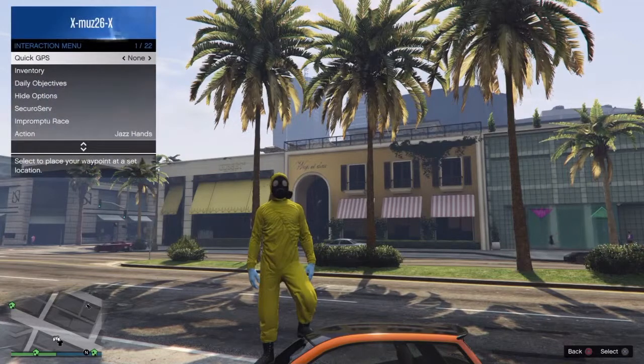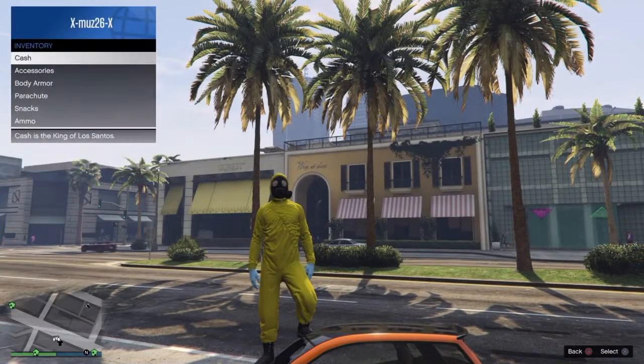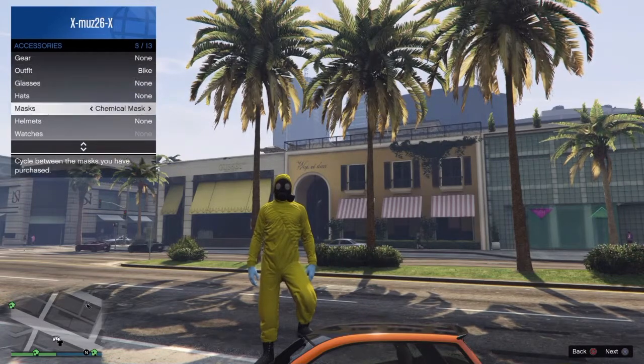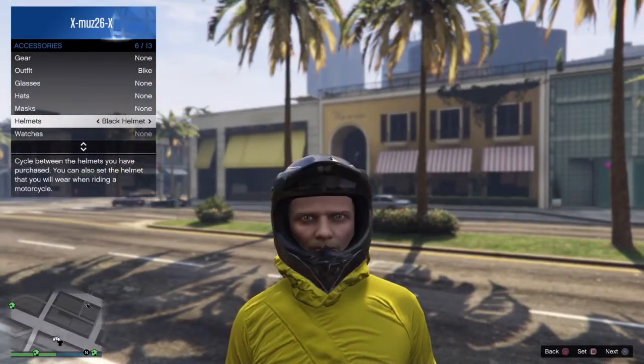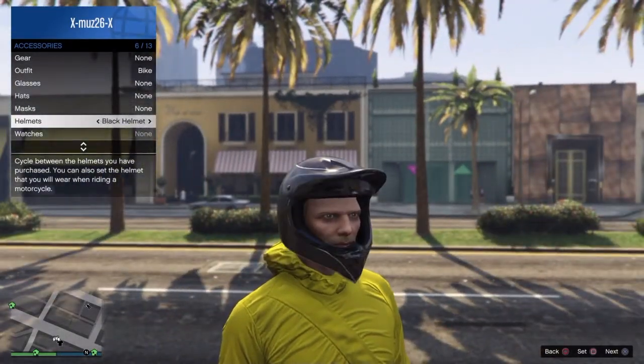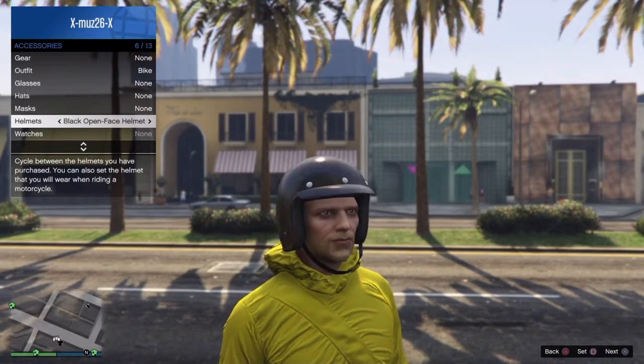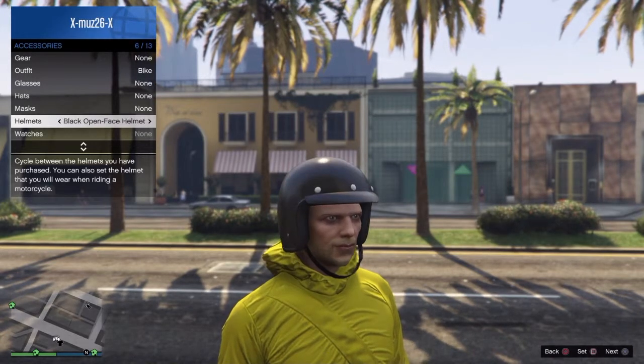After you've done that, go to the interactive menu, then inventory, then accessories. Put on any of the accessories you would like to add. I went for a helmet — you can also do a hat and sunglasses, but the glasses don't look very good as they pop out the side of the gas mask.